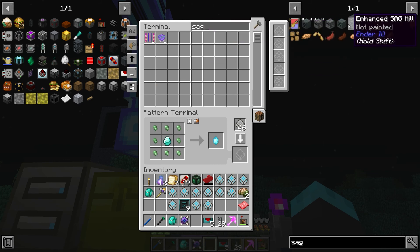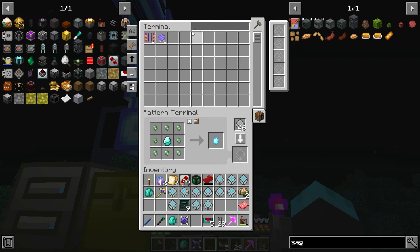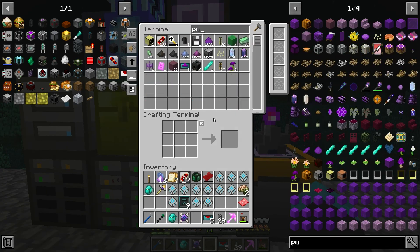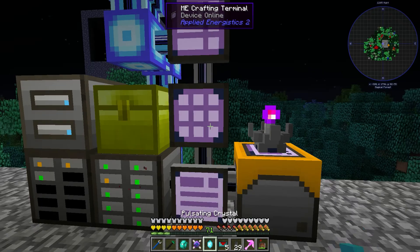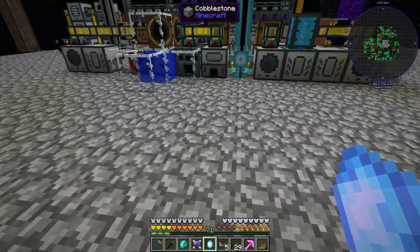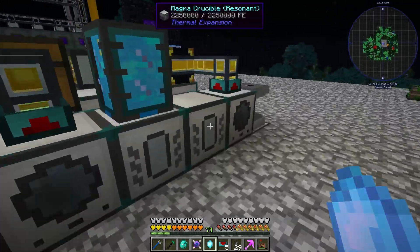Dude, this thing — oh my gosh, enhanced sag mill. I want to just see if I can put this in a pulverizer. That's pulverizers being used. That is a lot of jellied cryothium. I kind of figured since it was a JEI entry, but I really wanted it to work.